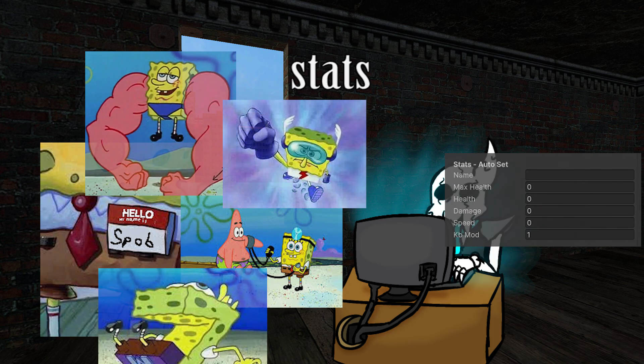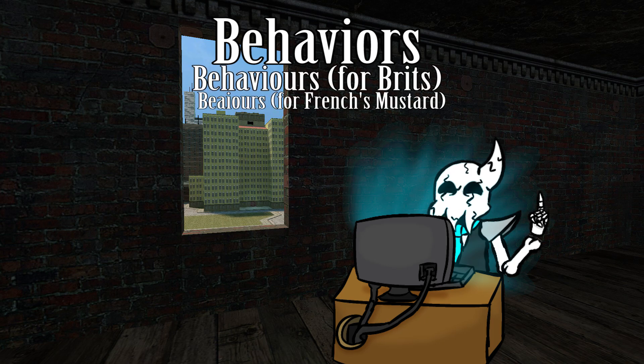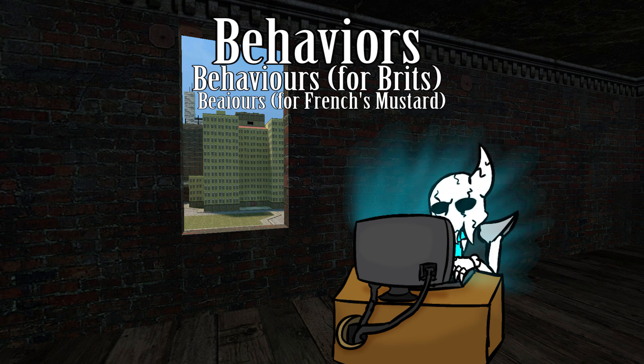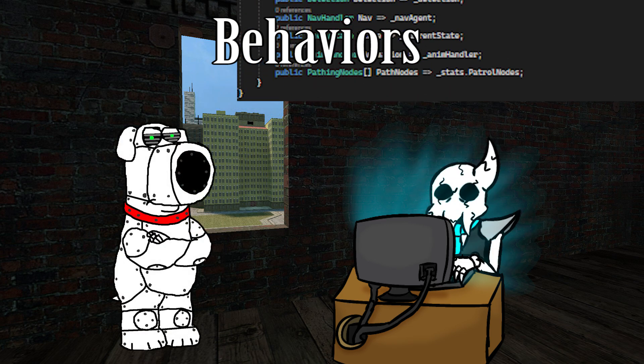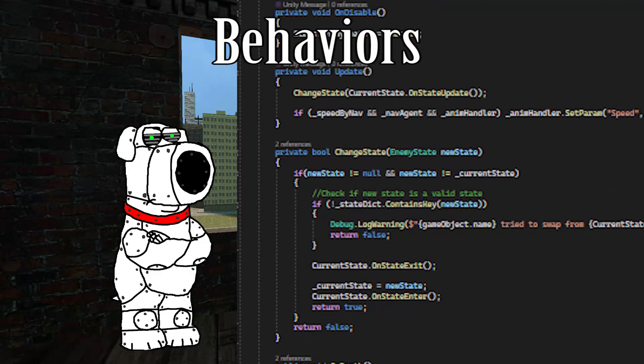Now the behaviors is where things get a little bit complicated, because this is where we talk about the enemy's Brian — or I suppose the enemy's brain, for most normal people out there. The enemy Brian acts as a finite state machine. What is a finite state machine?